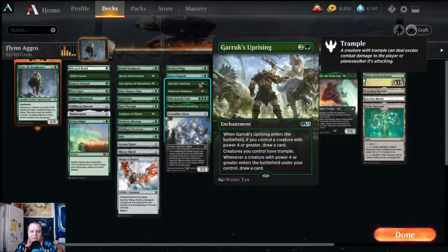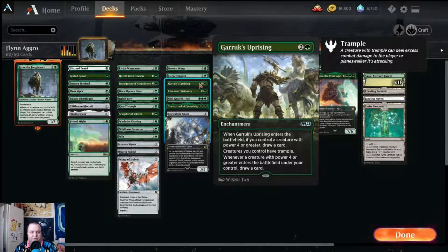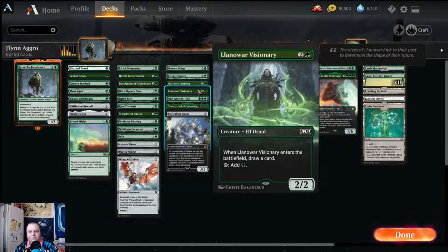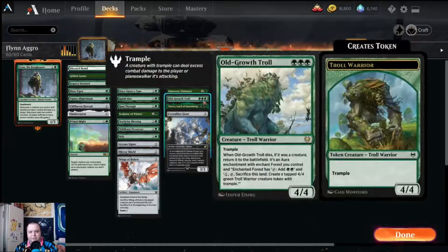Garruk's Uprising also lets you draw cards when a creature with power four or greater enters the battlefield, or when this enters the battlefield and you have one of those creatures in play. Gwent War Visionary is another elf — it draws a card and taps for a green mana, a two-two for three. We have two three-mana features in green: Old Growth Troll, which is a four-four on face value, and when it dies it returns as an aura enchanting a forest. You can tap that forest for two mana or pay one and sacrifice the land to create a four-four green troll warrior token with trample at instant speed.